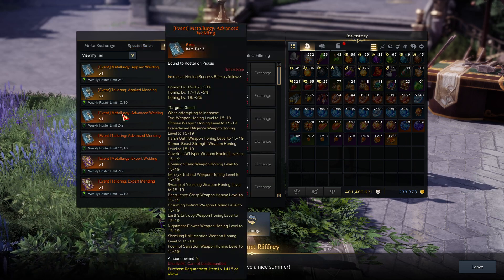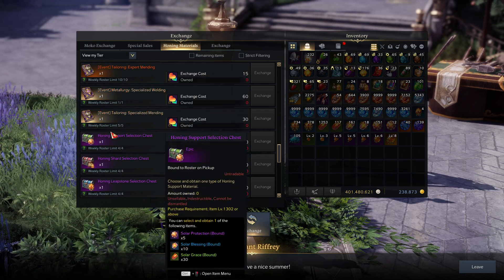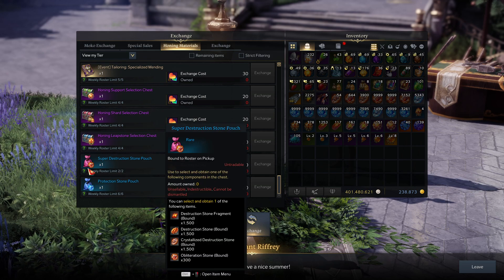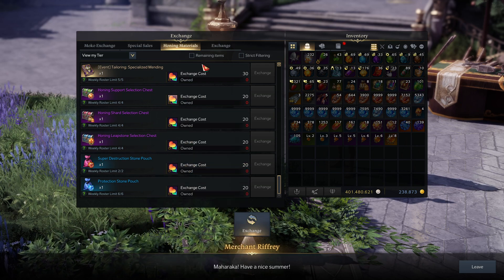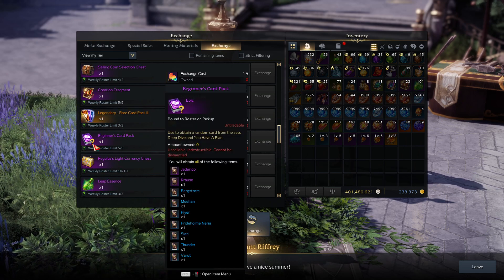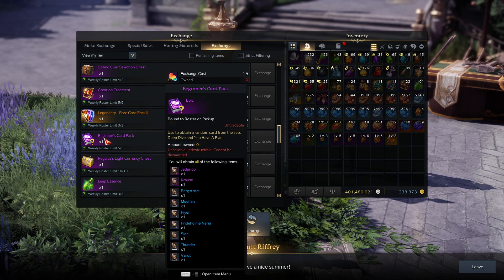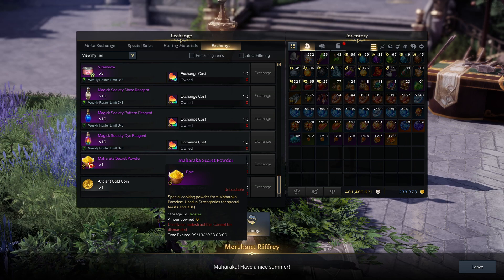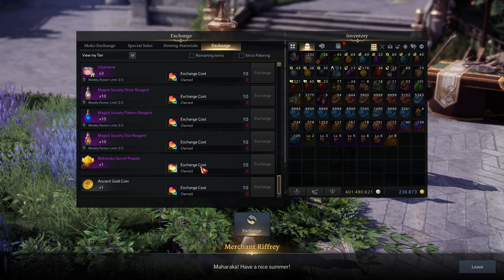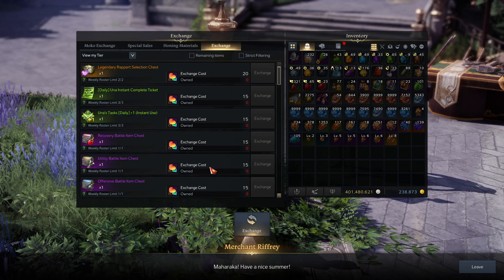As far as the books go, very similar books. One thing to note: these books don't expire, much like the last event shop books didn't expire. Then you have the standard honing boxes — your Super Pouch for Destruction and regular pouch for blues. There are also beginner card packs that give you a random card from the deep dive with a plan set, very helpful for newer players. And there's also Maharaka Secret Powder, which means the event feasts are back. Event feasts are OP — they give a big stat boost and big HP for free. You just buy the powder here, which is essentially free.